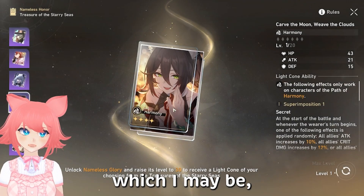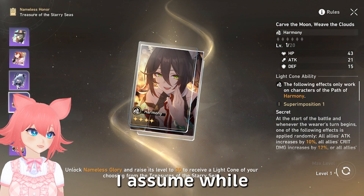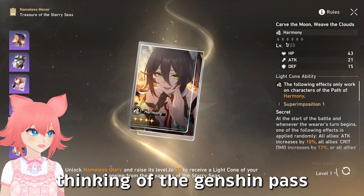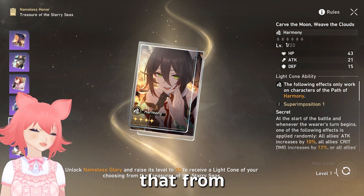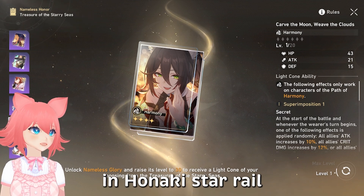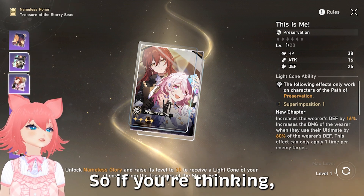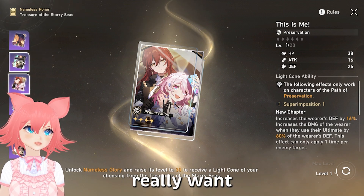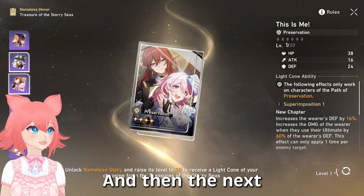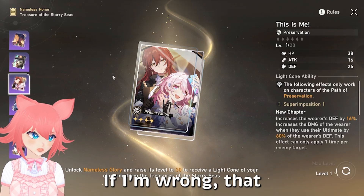If I'm not wrong, the next patch these light cones will still be available. I'm thinking of the Genshin Battle Pass where all the weapons stay the same — these light cones are basically like weapons in Honkai Star Rail. So these should still be here next patch. If there are two you really want, you can get one now and then the next Battle Pass you should be able to get the other one. But don't quote me on that.